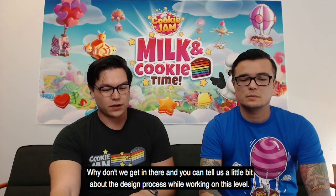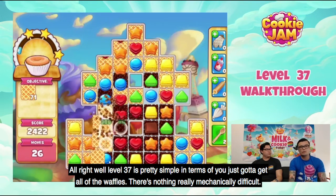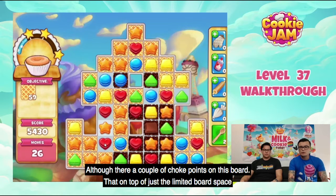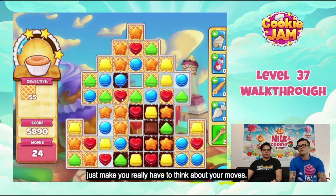Level 37 is pretty simple in terms of mechanics — you just have to get all the waffles. There's nothing really mechanically difficult, although there are a couple of choke points on this board that, on top of just limited board space, make you really have to think about your moves.